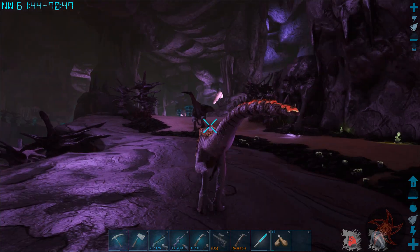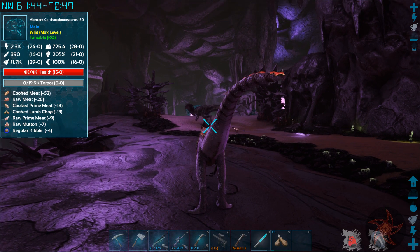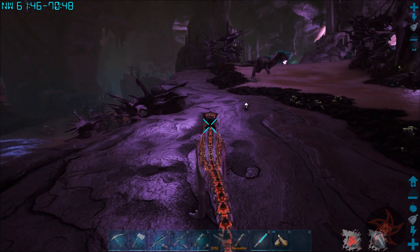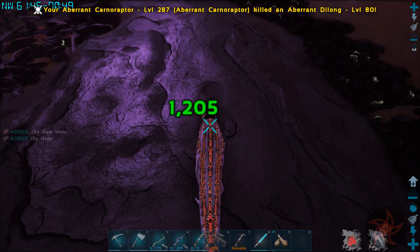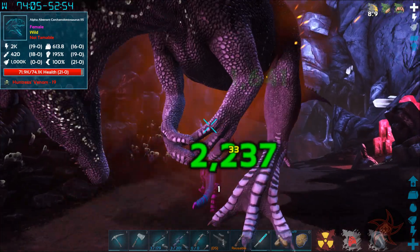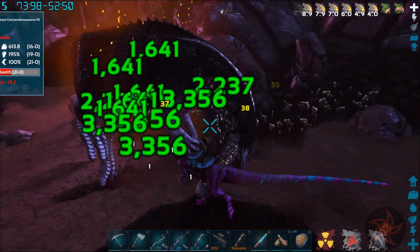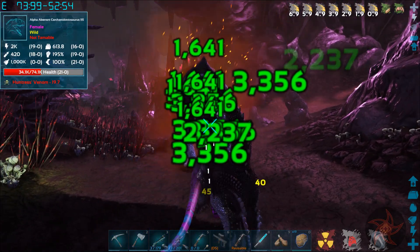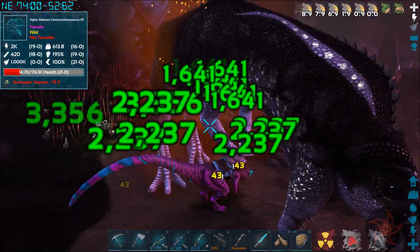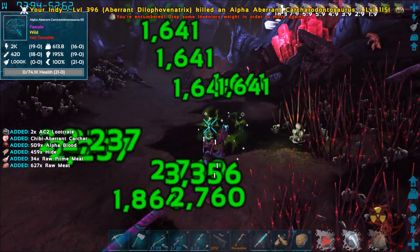That is a 150 Carcharodontosaur. 28 points into weight, 15 health. Health is the one I really want to get more of. Looks like we can Invenom a Carcharodontosaur - well, an Alpha Carcharodontosaur. Nice.